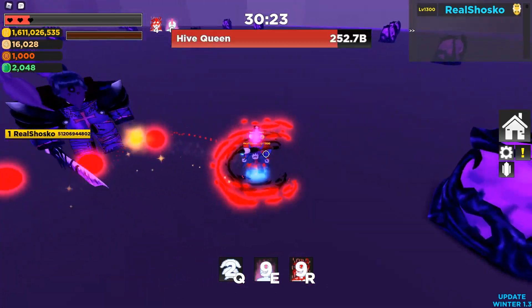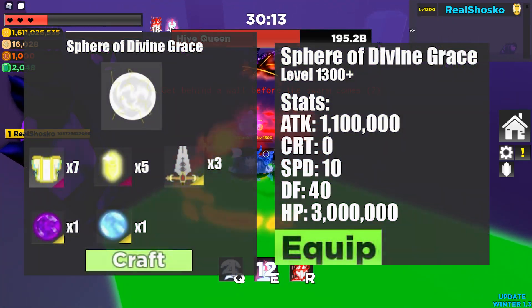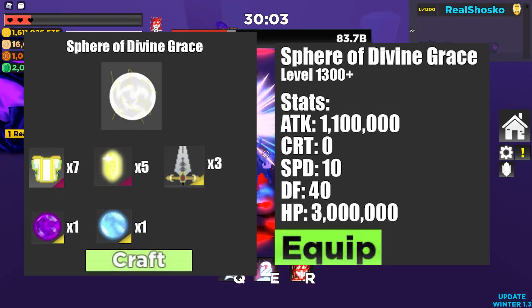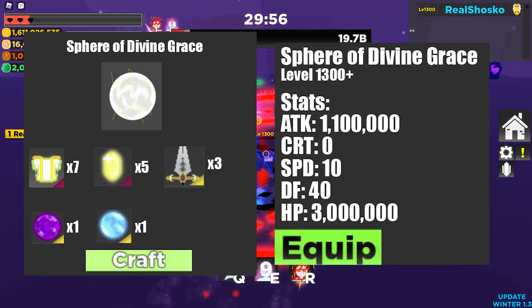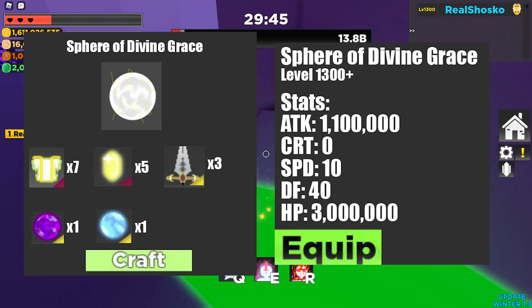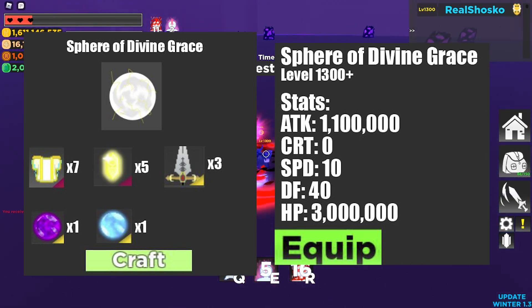The next item is going to be a ring and this ring is supposed to be the ultimate ring in the game, like how the Void of Despair is the ultimate necklace. This is known as the Sphere of Divine Grace. It requires seven divine plates to craft, five light runes, three precedents, one binded energy of space, and one released energy of time. It is beyond broken as well. It requires max level of course. It does 1,100,000 attack, no crit, 10 speed, 40 defense, and 3,000,000 HP. This ring is so, so good.